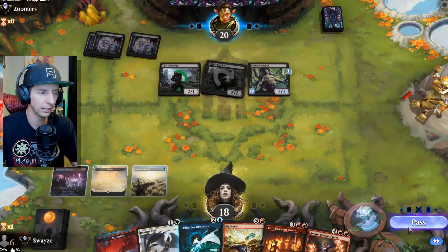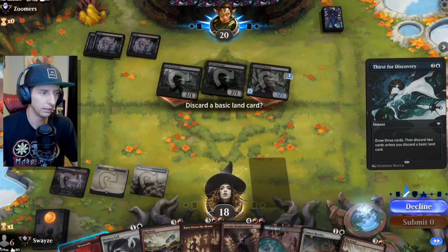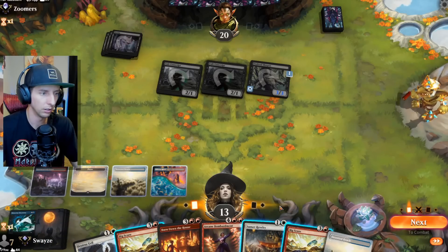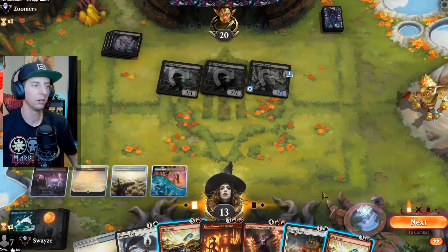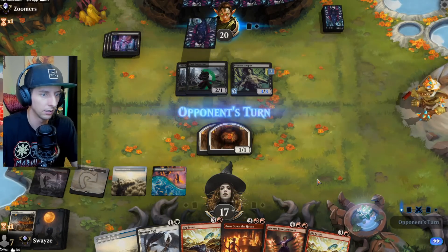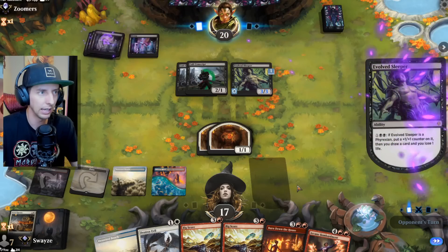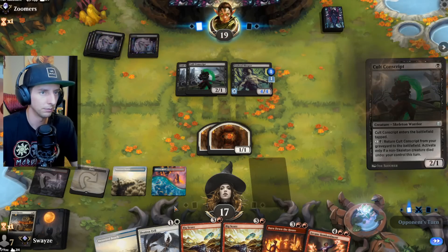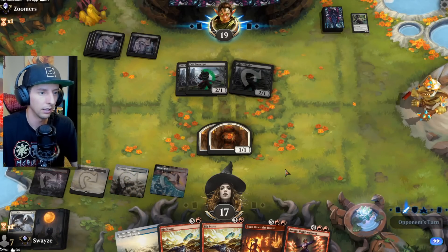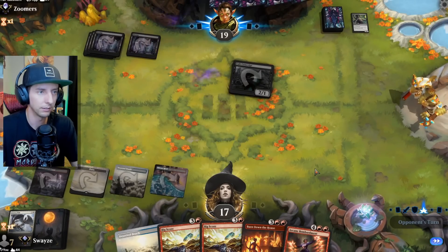Trying to get to Burn Down the House here — we're going to be taking a lot of damage. The Sunset Revelry is a fantastic draw. We could go for the Revelry and then kill the Evolved Sleeper with Destroy Evil — that's a pretty solid play. I like Big Score too because we can get the bombardment in early, but I'd rather have Negate in hand first before playing the bombardment.